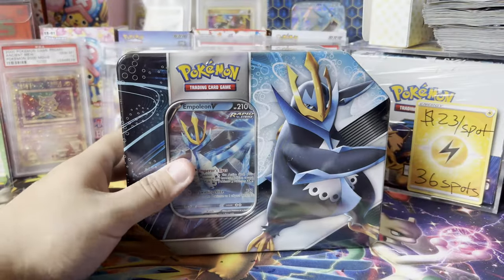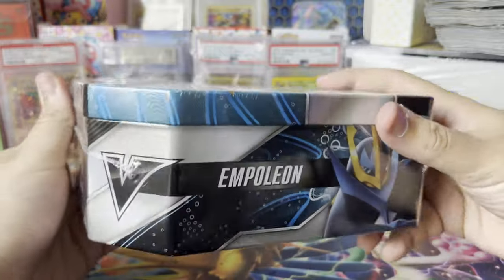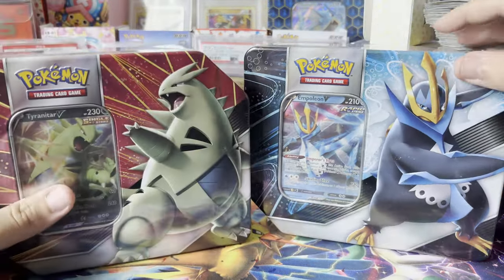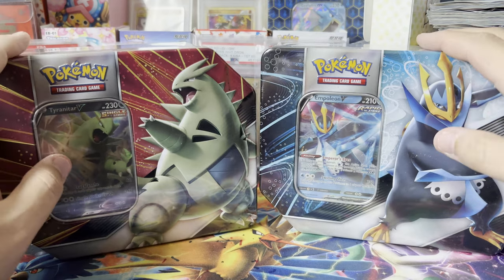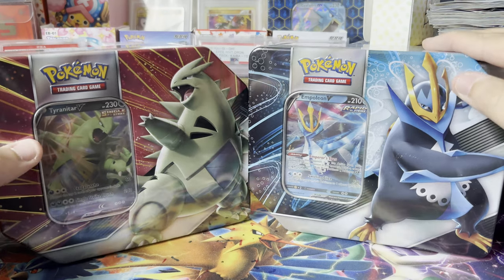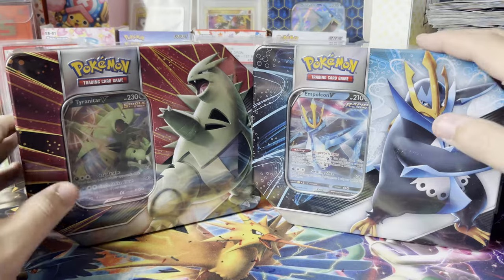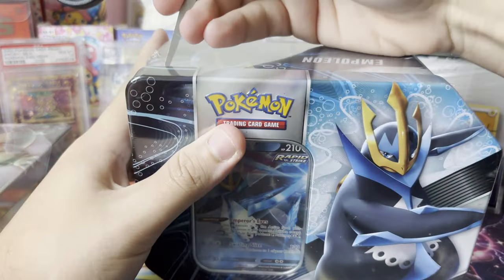There we go — a whole case! We have ourselves a nice Empoleon tin. These are pretty older tins from like two years ago with the V cards. So actually the Empoleon and the Tyranitar — both of these tins are really nice looking. The reason I got a whole case is that I heard they could possibly contain Evolving Skies packs. I think it's Target or Walmart that restocks on these casually.